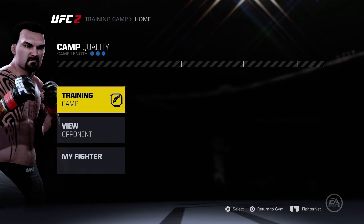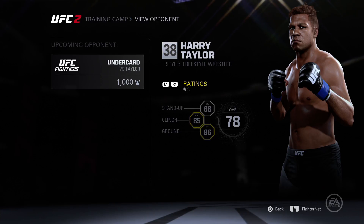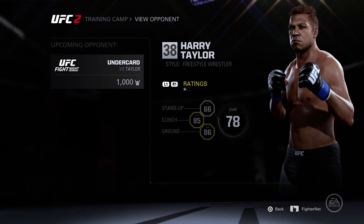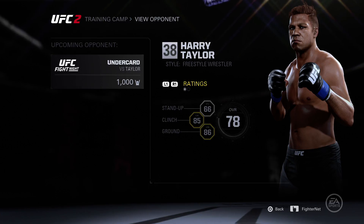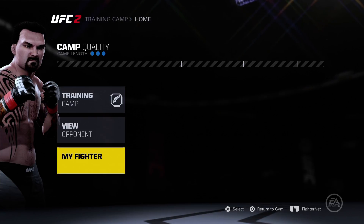Before I train, let's take a look at my opponent. He's terrible at stand-up but great with the clinch and the ground game, so I'm going to be trying striking, trying to knock him out during this fight. That's definitely what I should focus on.